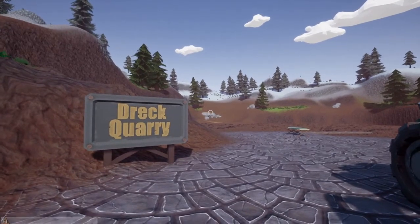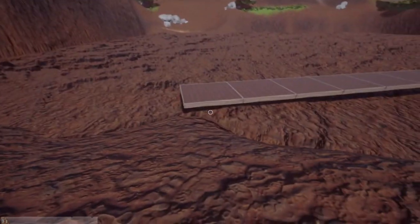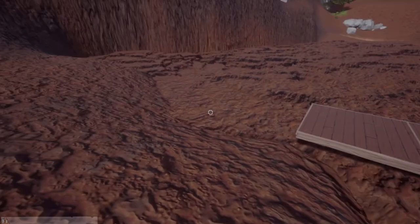Alright, to find the skull at Drake's Quarry, what we're going to do is walk in and follow this hillside down until where it flattens out on the ground. See how it flattened out right here?